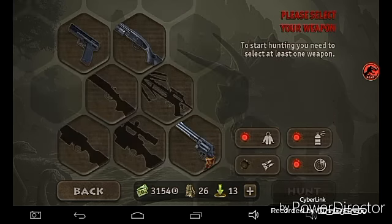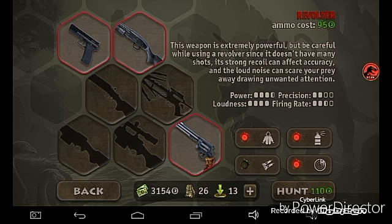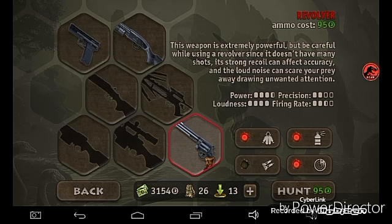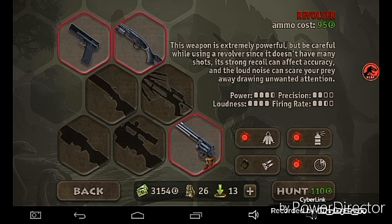For the weapons, ammunition costs money. That is 110 credits for the ammunition altogether, because it adds up the ammunition for literally every one of the other guns. Except for the pistol — the pistol is free.